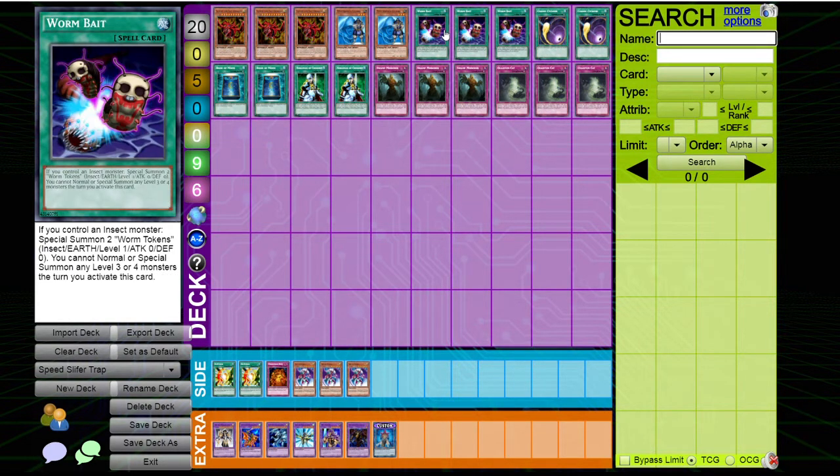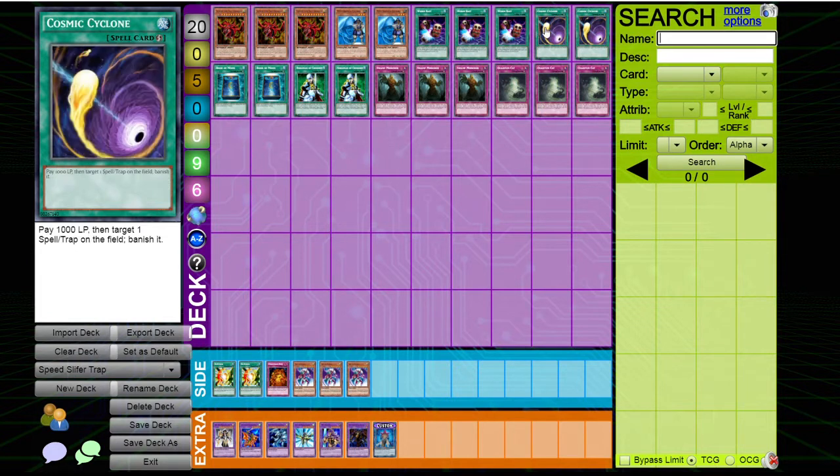For spells, we have three Wormbait as our main tribute engine. You can't normal or special summon level three or four monsters this turn if you use this card, so make sure to use the trap monsters on your opponent's end phase so this restriction won't nullify your plays. Two Cosmic Cyclone for stuff like Book of Moon and Offerings — it's fairly easy to draw with the Slifer skill as well. It also stops Jinzo or something that would be lethal against Slifer.